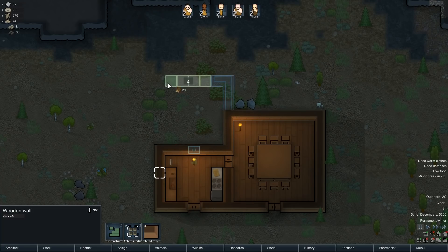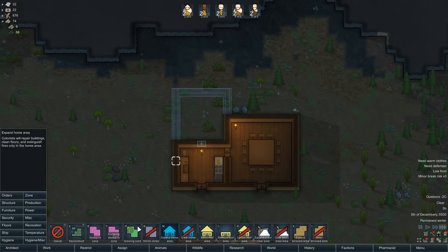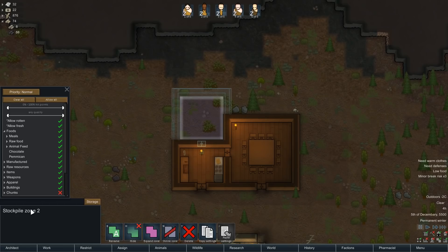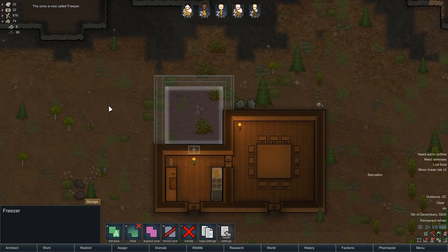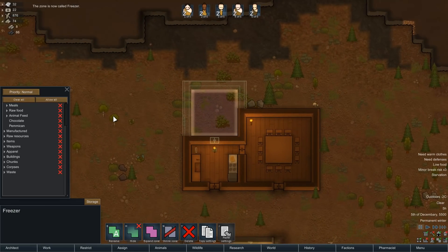I like things to be symmetrical where possible. And then we'll do a stockpile zone. This time around, because it annoyed people the last time around — I can rename zones. Let's see — storage. There's a way to rename zones. Rename — there it is. Okay, this is going to be the freezer. Because by the end of the last one I had like zones one through 27 or something like that.